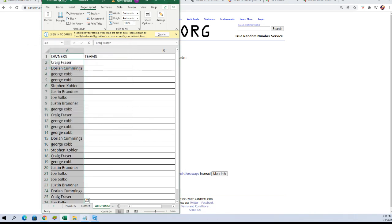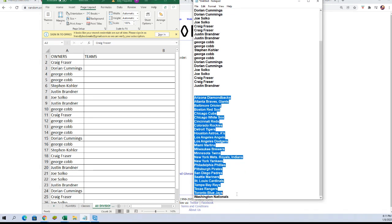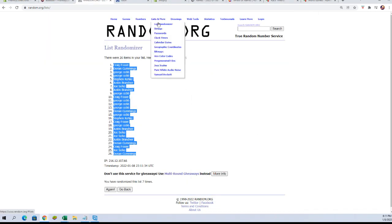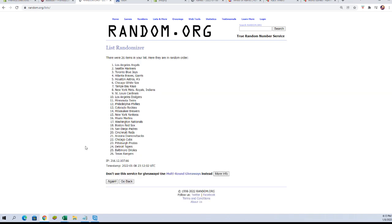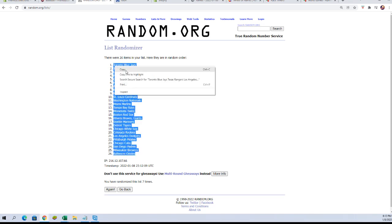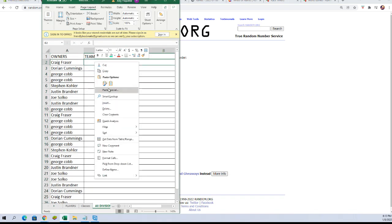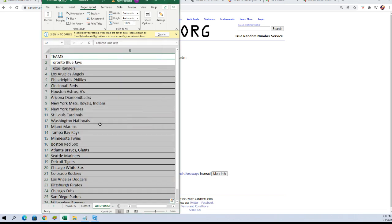Let's switch over to our team names and grab those. We're going to go over here, grab a new randomizer, and do it again — seven times. There's one, two, three, four, five, six, and lucky number seven.